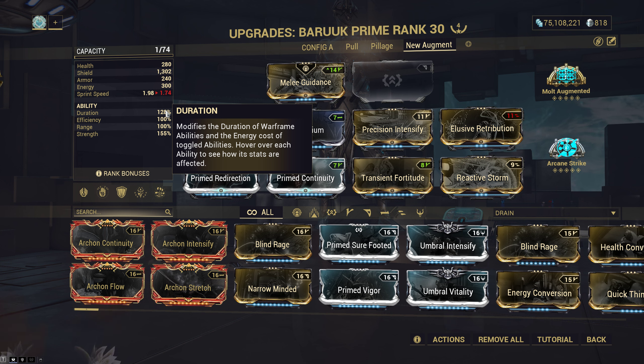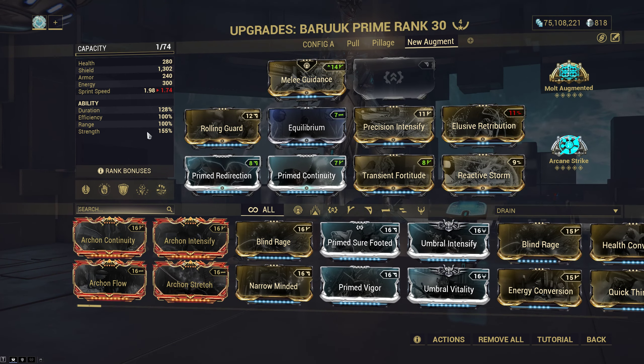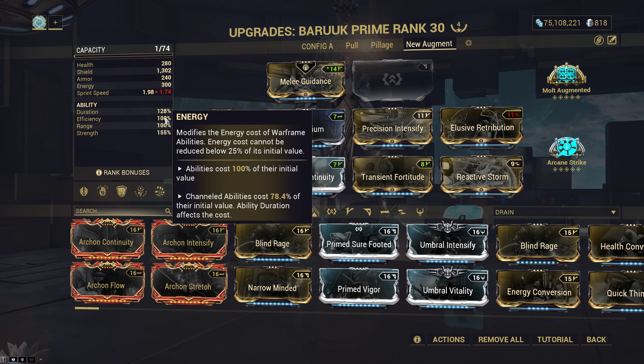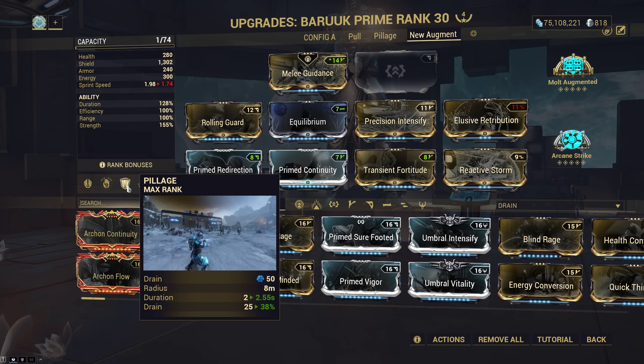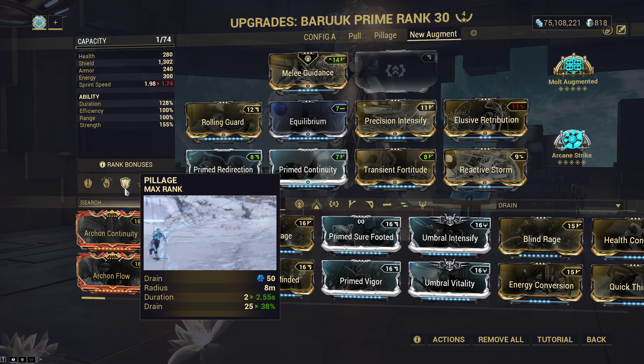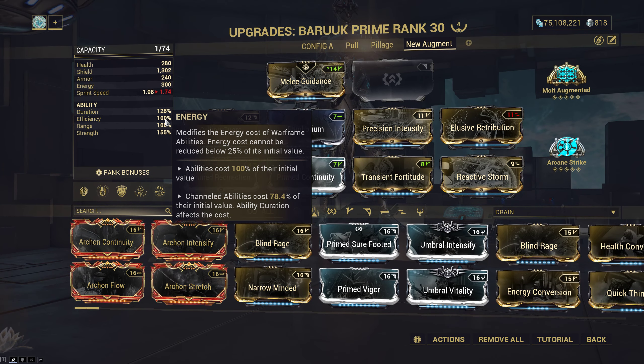You cannot tank duration or efficiency anymore, because Elude is a channeled ability. You went from only needing to cast Pillage or whatever your helmet is to also upkeeping Elude. So a 45 or 75 efficiency build is now out of the question.